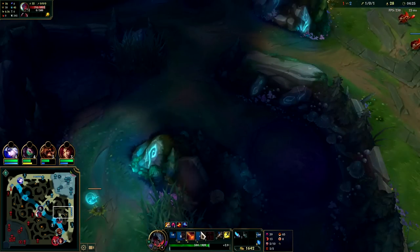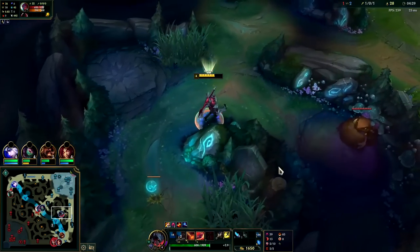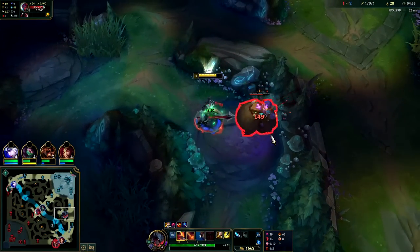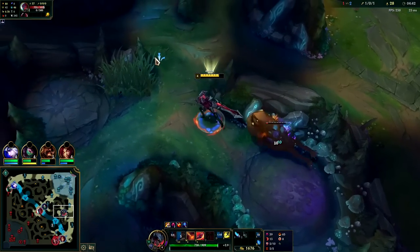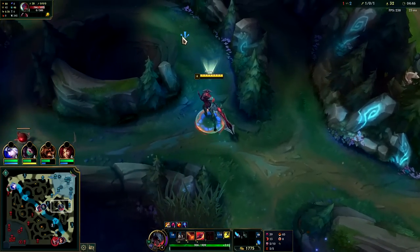Your E has a really fluid animation — you can EW, or QE, or Goredrinker E, and it feels really nice. That's how you land most of your Qs, to be honest — with your E. It's the only way it becomes consistent because enemies aren't expecting it, and it's hard for them to plan for it unless they have their own Flash or something of that nature up.